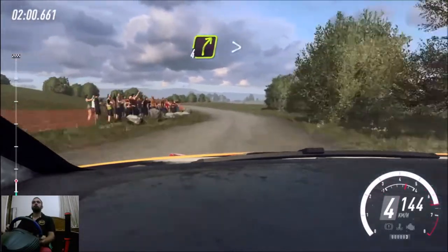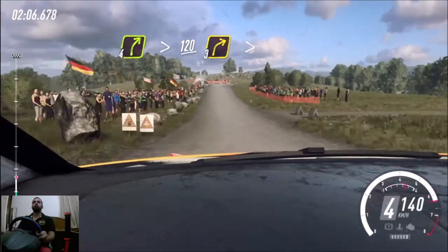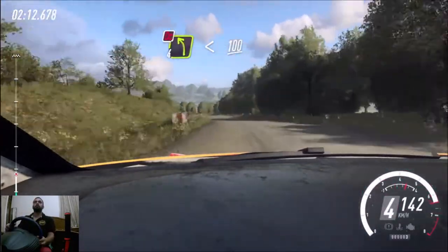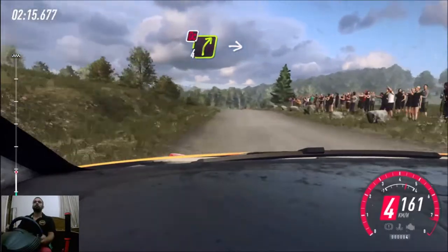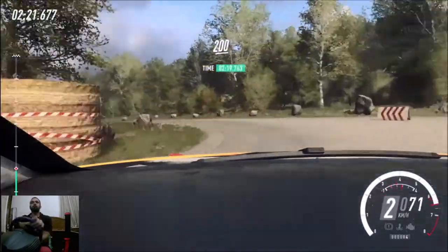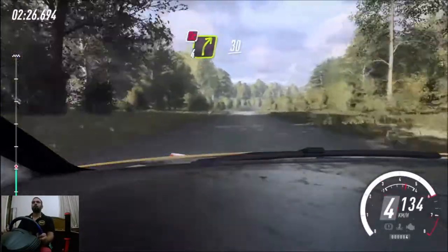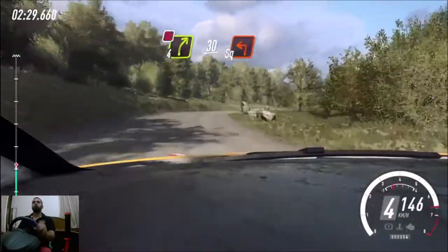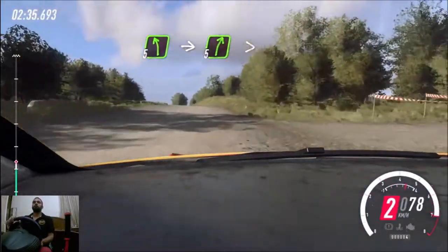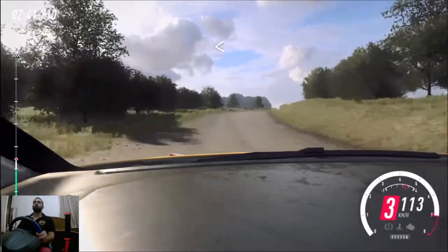6 left, 100. 4 right, tightens over crest, 120. Turn 3 right, tightens. Into don't cut, 4 left, very long, opens over crest, 100. Turn 4 right, don't cut, into turn, 1 left. 200, don't cut. 4 right, long, slow 30. Turn unseen square left, open to the crest, uphill, into 5 left, long, into 5 right long, tightens, 3, don't cut. Open to the crest, 100.